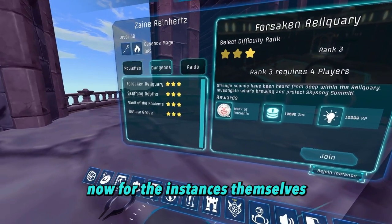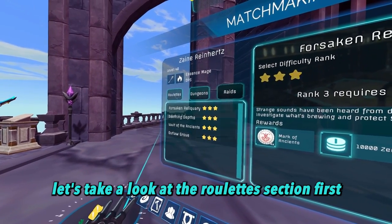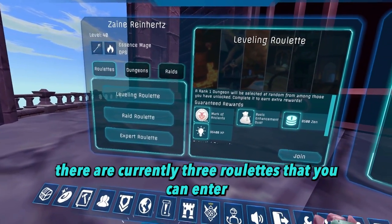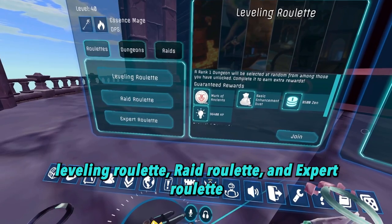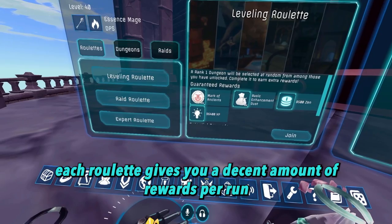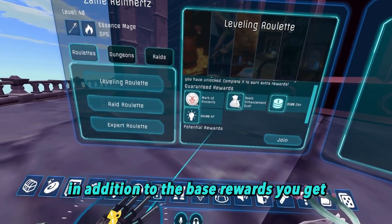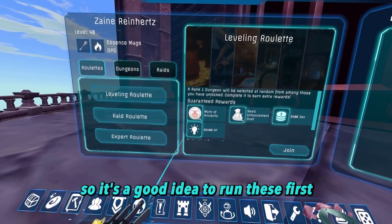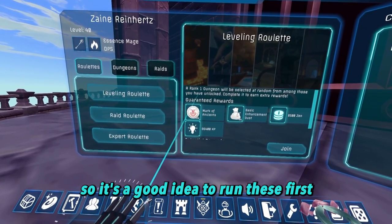Now for the instances themselves — let's take a look at the roulette section first. There are currently three roulettes that you can enter: leveling roulette, raid roulette, and expert roulette. Each roulette gives you a decent amount of rewards per run, in addition to the base rewards you get for simply completing the instance, so it's a good idea to run these first. You can collect each of the roulette rewards three times a day.